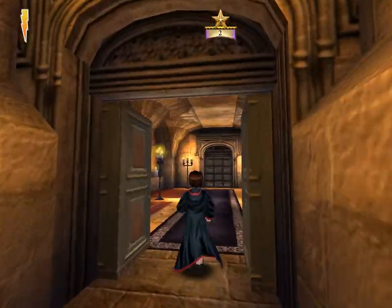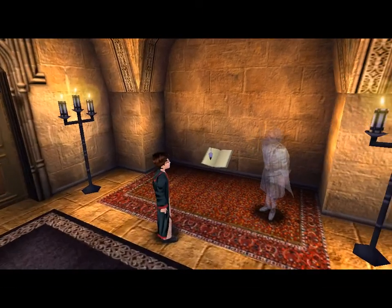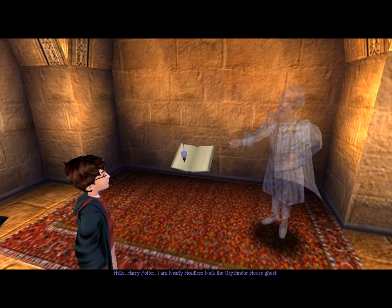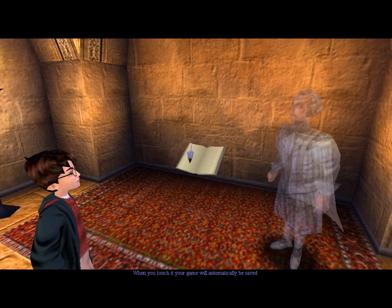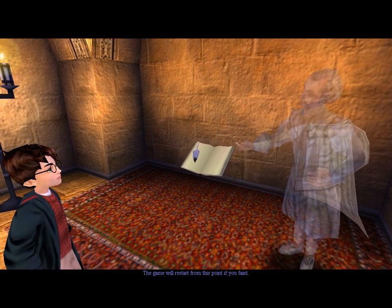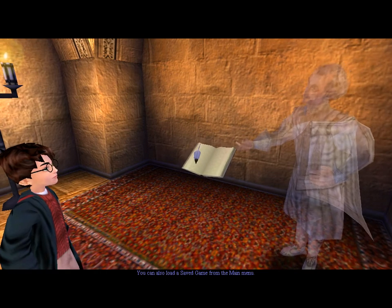So it seems like most of the game can be done without the mouse, but at some point I need to aim. 'Hello Harry Potter, I am Nearly Headless Nick, the Gryffindor House Ghost. Now, this is a save game book. When you touch it, your game will automatically be saved. The game will restart from this point if you faint. You can also load a save game from the main menu.'